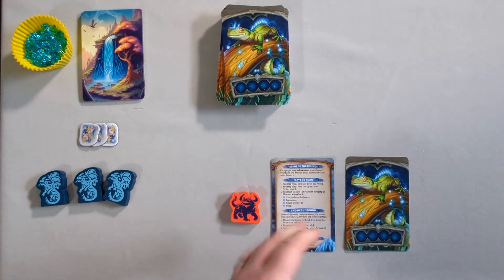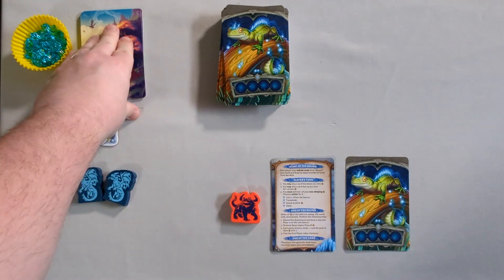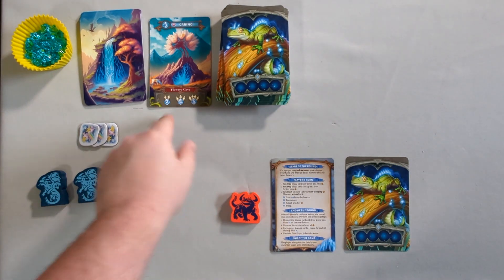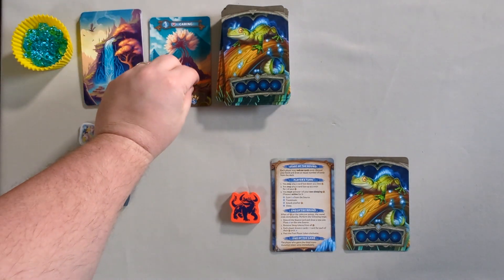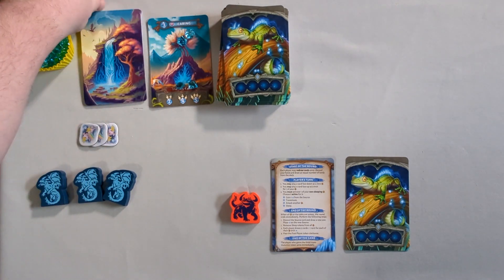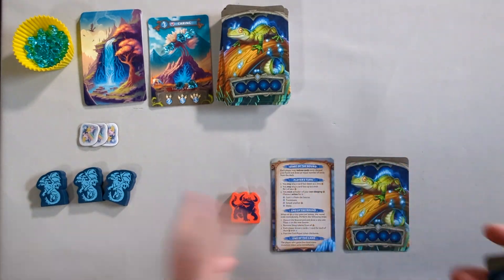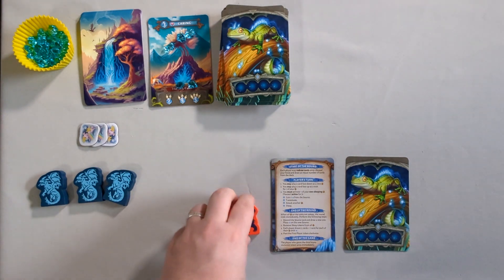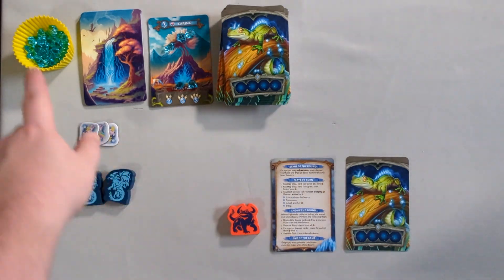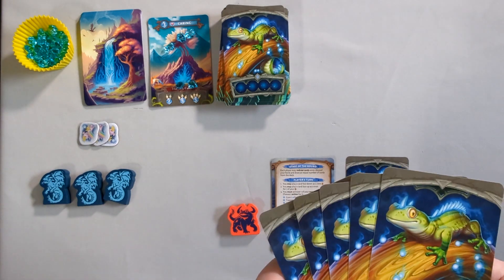Here we are almost set up for a game of Evolution. I'm only showing one player's area. You draw an energy card and look at the player count — we're setting up for two players. We take two energy cubes and put them on the bottom. It shows a three on the card, so we put three energy cubes at the top. You start with one creature and five cards in hand. The youngest player decides who gets the first player marker. Transmutation markers go in a central area, along with sleeping tokens and energy crystals.